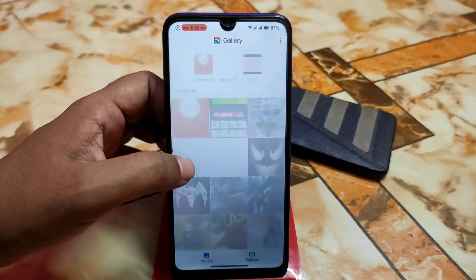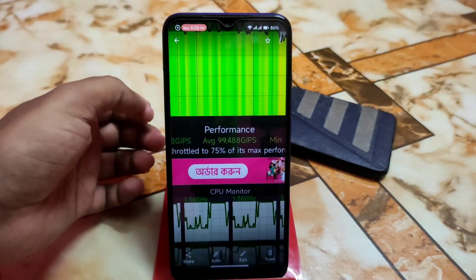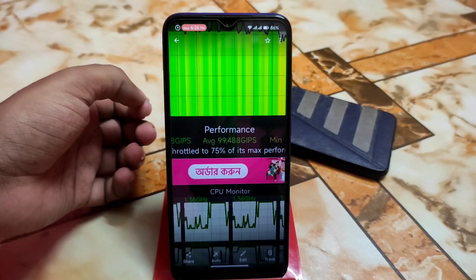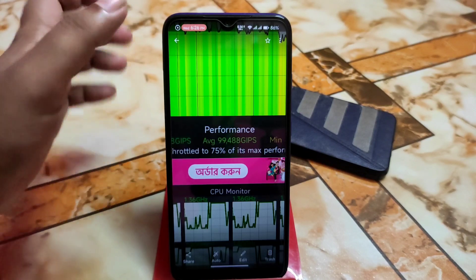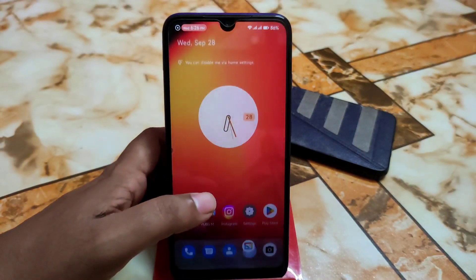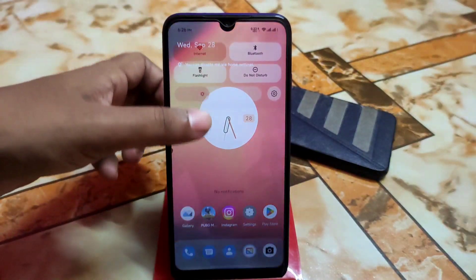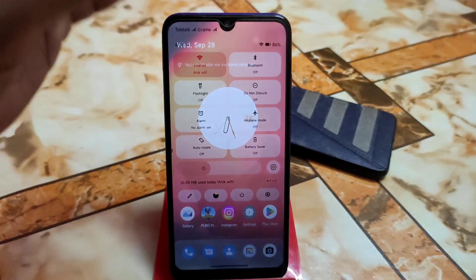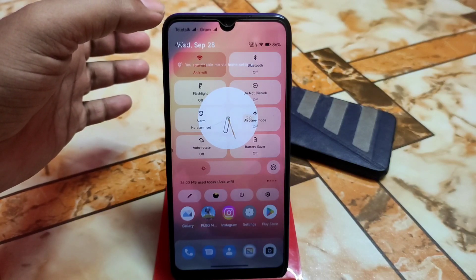Now let me show you the CPU throttling info. When I flashed that ROM for the first time and after flashing instantly I just checked it. And it depends on the environmental problem, so that's why it's here at 75%. You guys will get more better, and if you keep using the ROM for some days, you will get easily more than 80%. And here is the customizations and transparency — you guys can see, I already just made the transparency up to 40% from 100%.